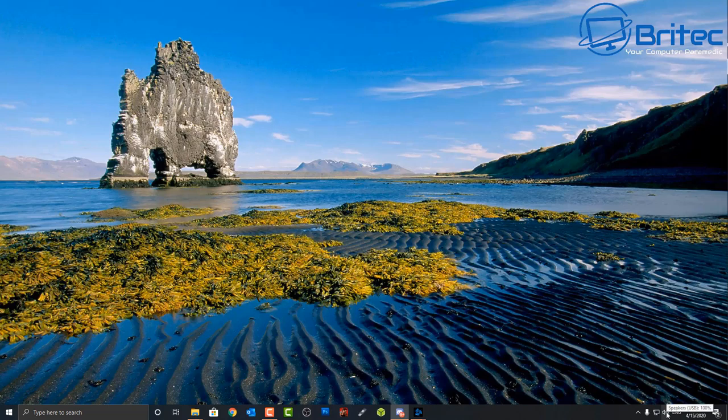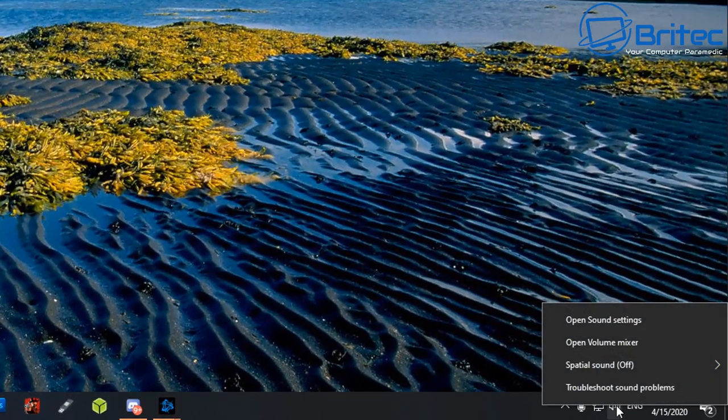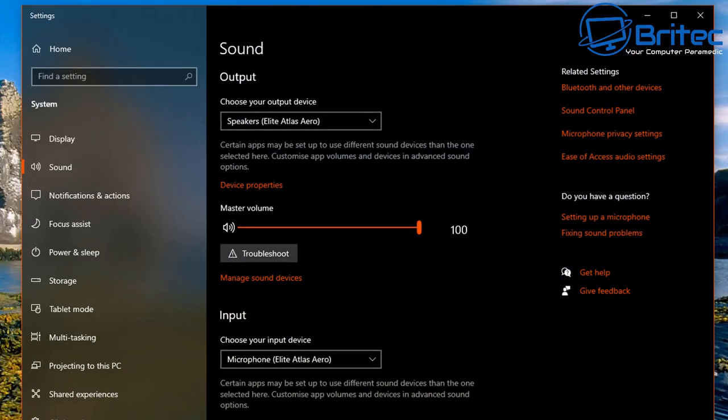Now go to your desktop, go down to the bottom right where the speaker icon is, and click on Open Sound Settings. Inside here you should see your output — make sure your headphones are selected. These need to be the speakers and headphones you're using. I've got the Turtle Beach Elite Atlas Aero here. Go into the Sound Control Panel.